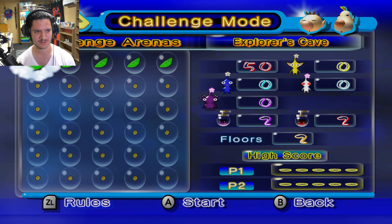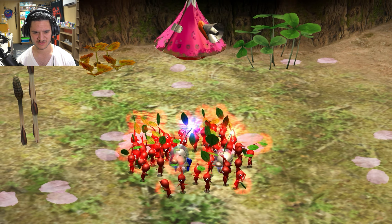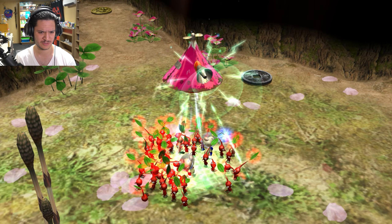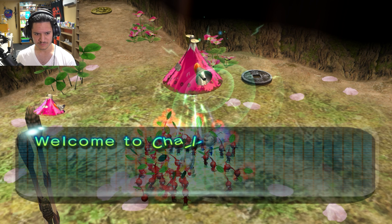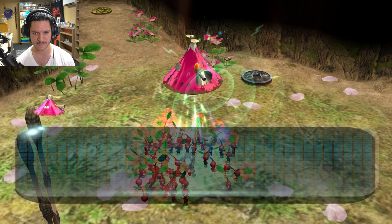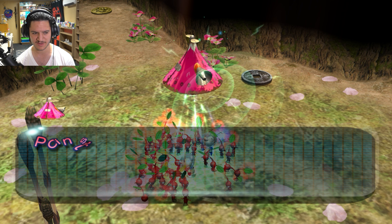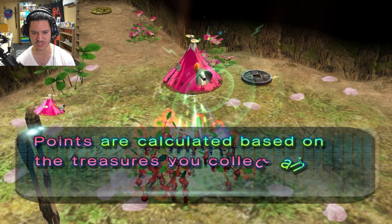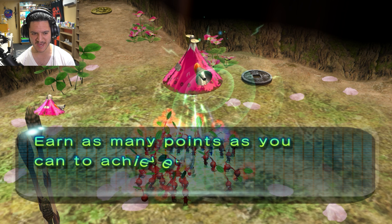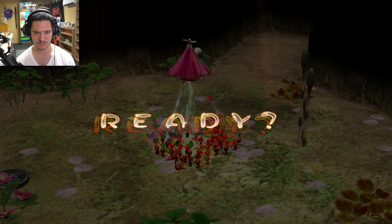One player challenge, because I have no friends. Welcome to the Challenge Mode: find the key on each level and take it to the research pod. Try to reach the geyser on the final level within the time limit. Points are calculated based on the treasures you collect and the time you have remaining. Earn as many points as you can to achieve fame, fortune, and glory. That sounds like fun. I'm ready.